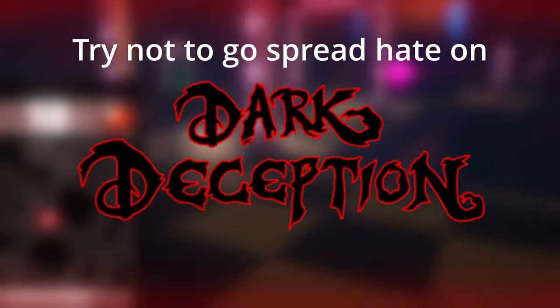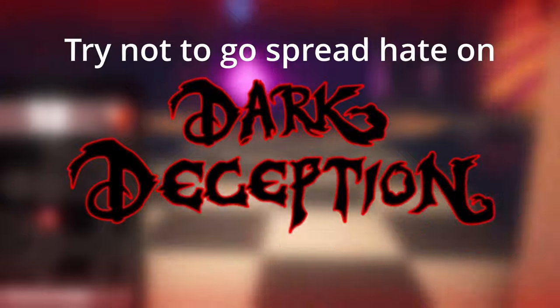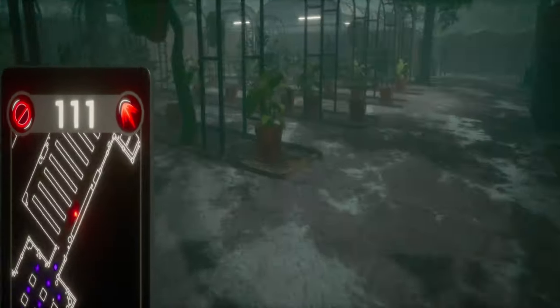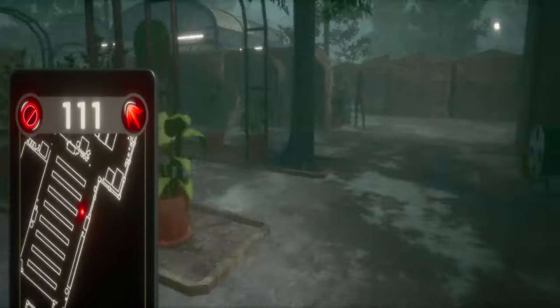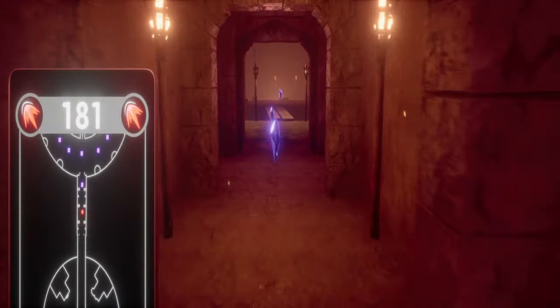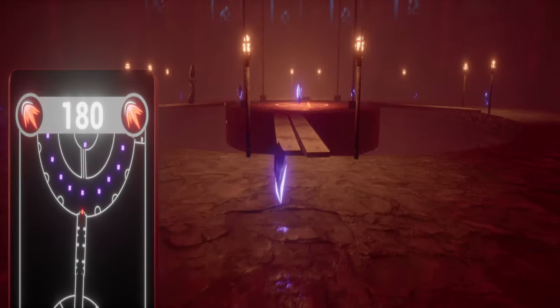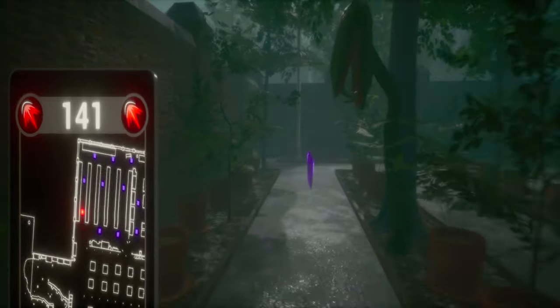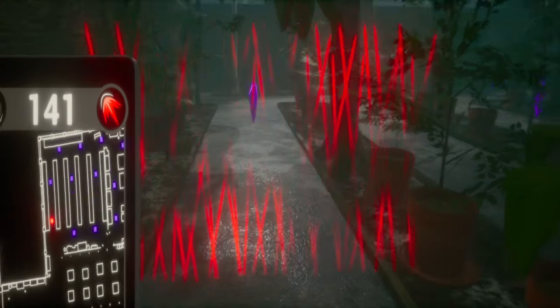I'm not saying Dark Deception itself is trash or anything — that's not what I'm going for. But Dark Disillusion does something that Dark Deception doesn't. Dark Disillusion introduced a new power-up called Blockade. What it does is put up a wall preventing enemies from chasing you through the maze.